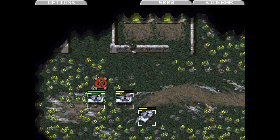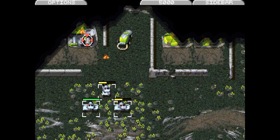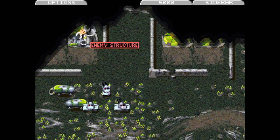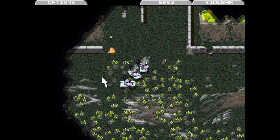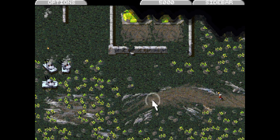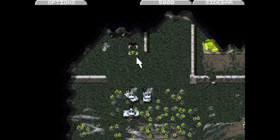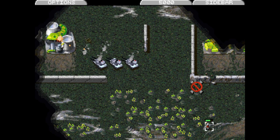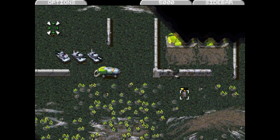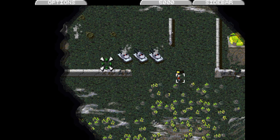Come over here. Destroy that power plant and destroy the guys coming out of the power plant, then destroy the other power plants. More infantry to slaughter. No no no, don't do that — you can kill this guy here. Don't get yourself killed, please.